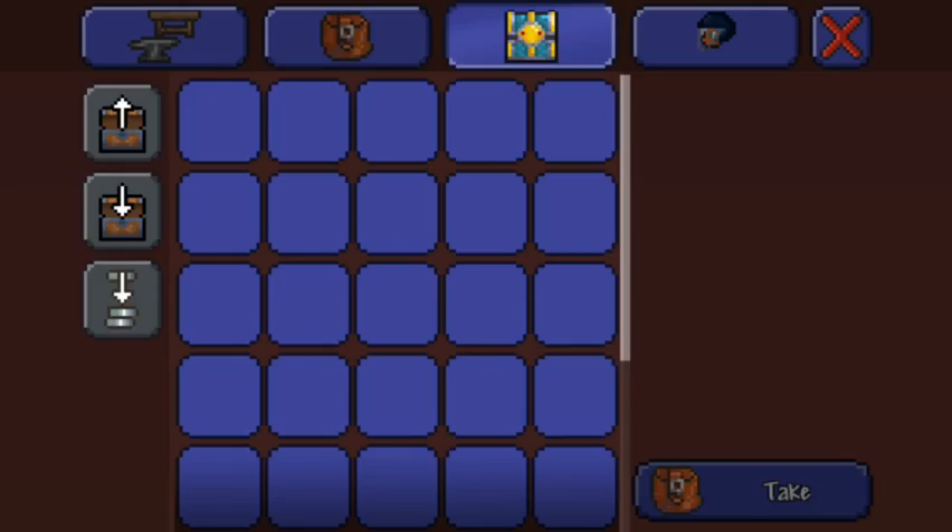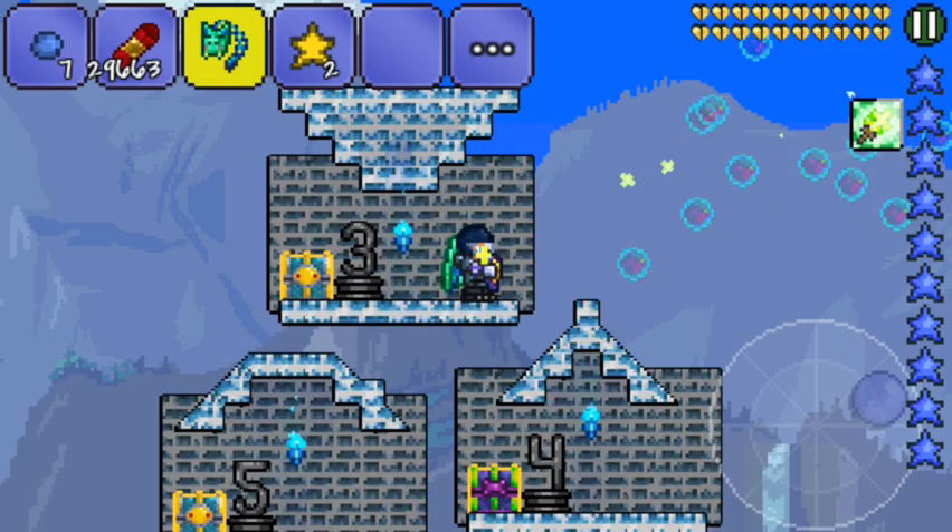At number four we have the Flurion, which is obtained from beating Duke Fishron. The Terra Blade is made from three broken hero swords from enemies in the solar eclipse, and two Night's Edge and True Excalibur. The Flurion bubbles home in on enemies.